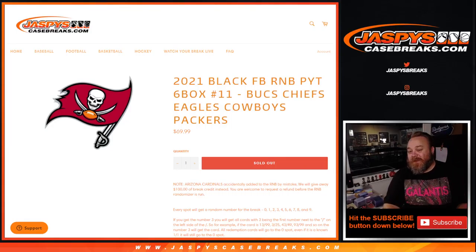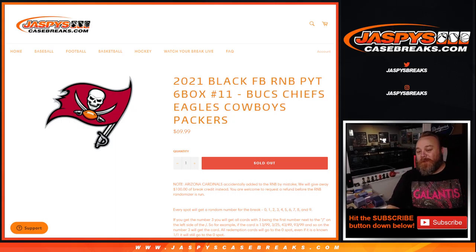Hi everyone, Sean with JaspiesCaseBreaks.com here doing a random number block randomizer for the Bucks, Chiefs, Eagles, Cowboys, and the Packers in Panini Black Football. Random number block, pick your team, number 11, six box, half case break.